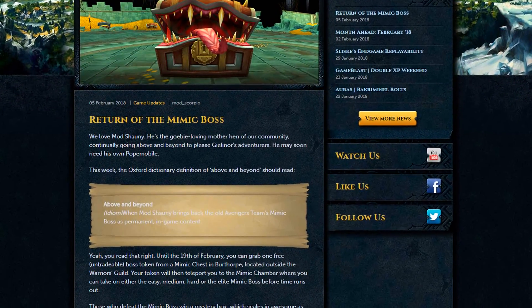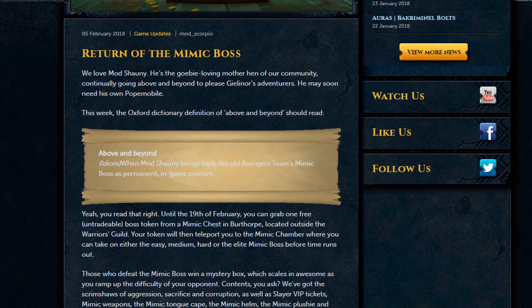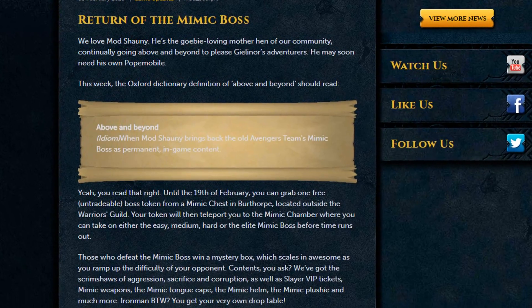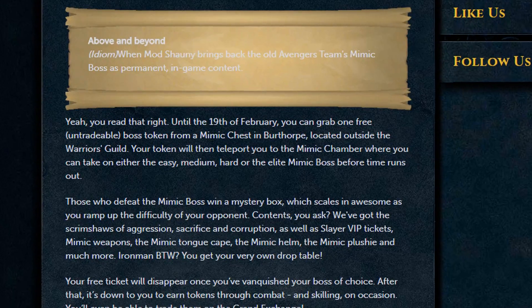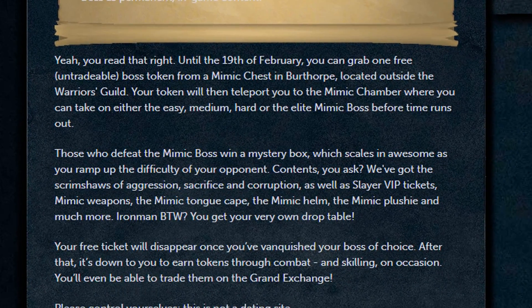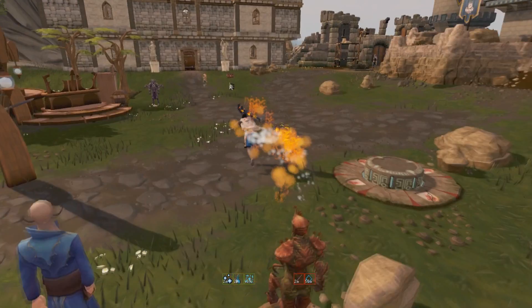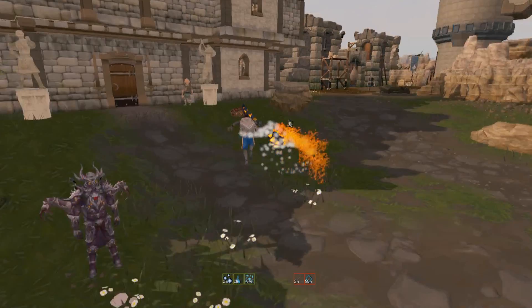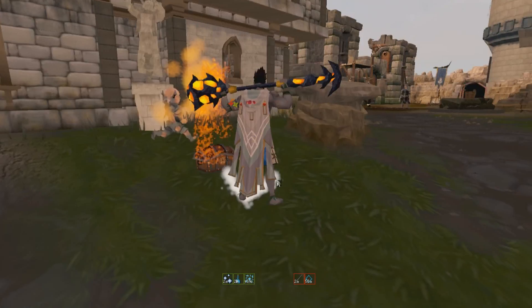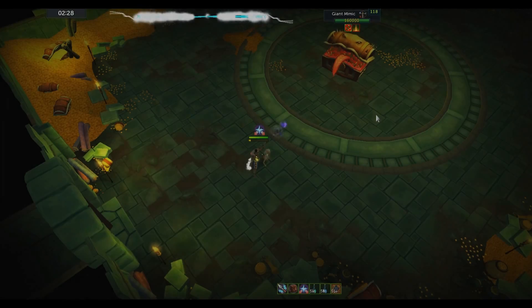The Mimic Boss is now permanent content, all thanks to Mod Shiny. If you want to partake in the content, all you've got to do is get your hands on a Mimic Boss token, which you can earn through various means throughout the game — either through combat or even skilling on occasion. Until the 19th of February, you can grab yourself a free untradeable boss token from the Mimic chest in Burthorpe, located just outside the Warriors' Guild. That token is going to teleport you to the Mimic chamber where you can take on easy, medium, hard, or elite versions of the boss before the time runs out.